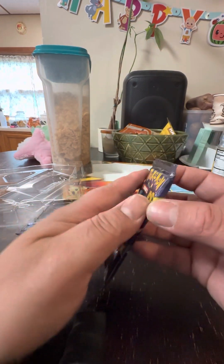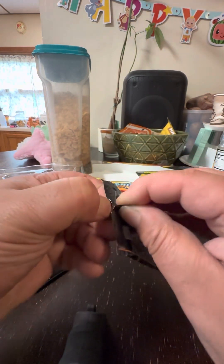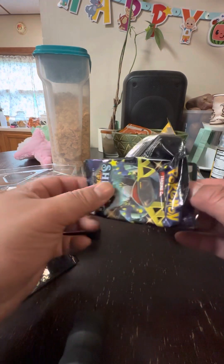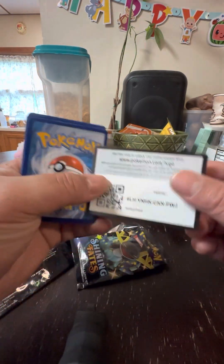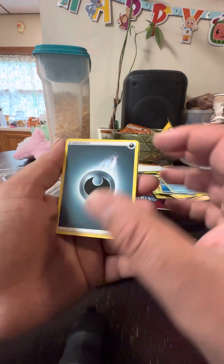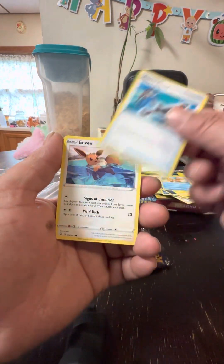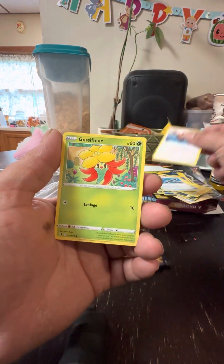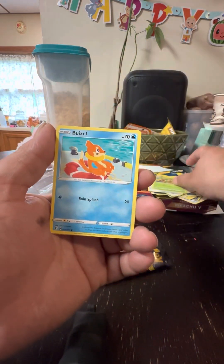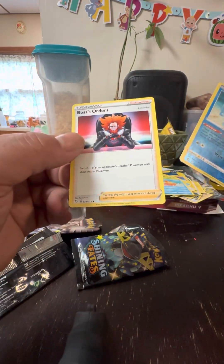Now we got the last pack. Come on, let me get something nice here! It feels good when you get that pull — a little bit better, you know. There goes the code card. Let's hope for the best. We got our energy, Rotom, Floatzel, Rusted Sword, Eevee, Gossifleur, Cubfit, Grookey, Buizel, Manaphy, and we got a Boss's Orders!